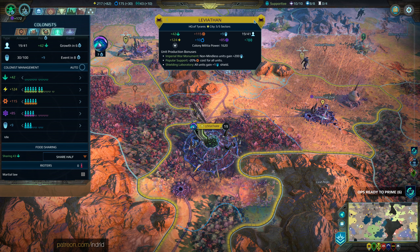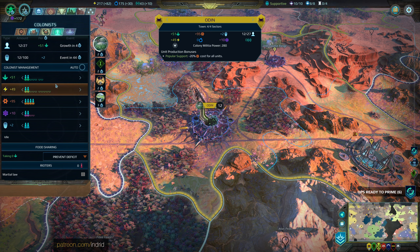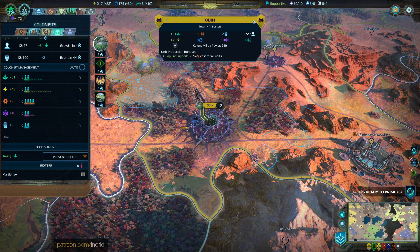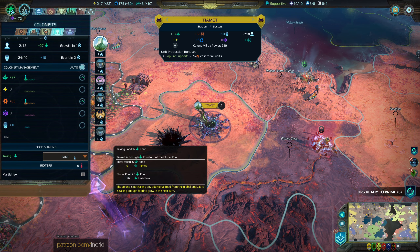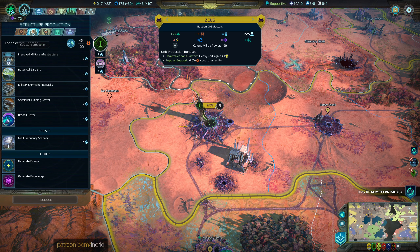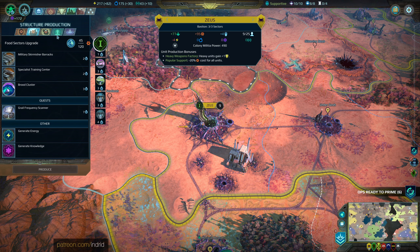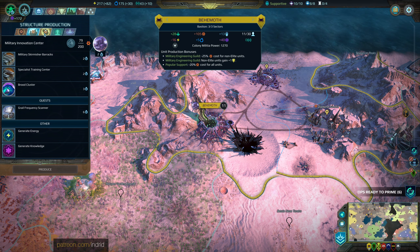We need another colony to be our production place, so Leviathan can be all research and energy. Odin could also be another good energy place - I'll leave it as it is for now, you're at 12 pop with a bunch of stuff in your queue. This is Tiamet - new colony is taking food and going to grow next turn. Zeus is on full growth mode so it might be slow building stuff. Behemoth is a hope for a decent production colony.